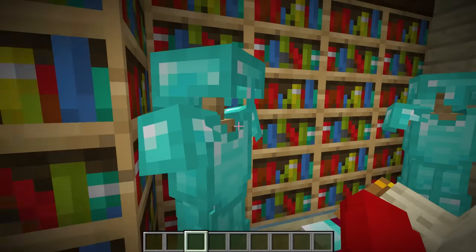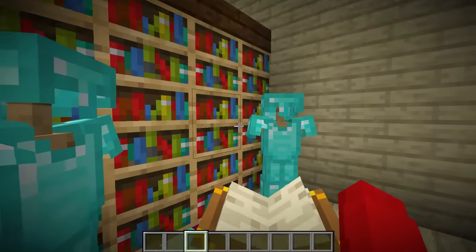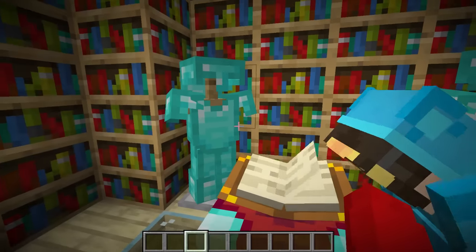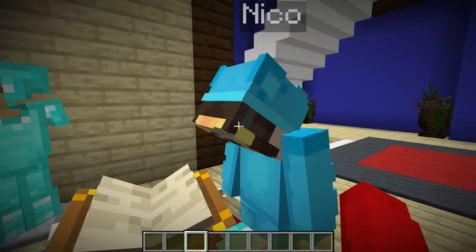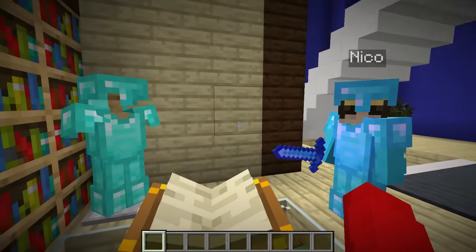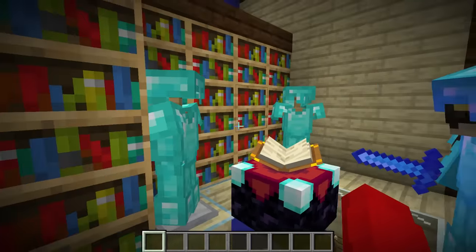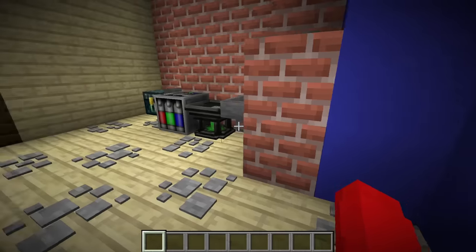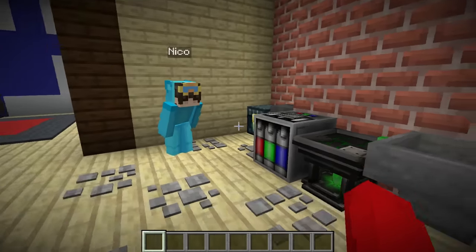Now let's go up here — this is my enchanting room. Whoa, this is so cool! I know. You could get sharpness, protection, infinity, anything you want here. Let me help you out real quick. What are you doing? I'm becoming overpowered. Whoa, look at me, Cash! That is so cool. I have the best armor in the game. Yeah, you do. Let's go over to this side — this is where I keep everything else, like anvils and barrels and my storage. Oh, this is very convenient. Good job, Cash!